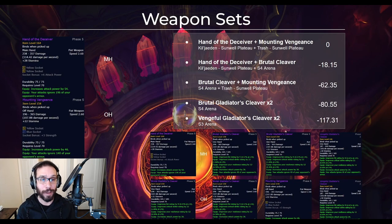Finally we get to weapons, and there's a lot of information to take in here. Your absolutely best combination is the Hand of the Deceiver off Kil'jaeden and Mounting Vengeance, which drops off trash in Sunwell Plateau. The Hand is the key weapon here — replacing the offhand with a Season 4 Axe is an 18 DPS loss, but replacing the main hand with the Season 4 Axe is a whopping 62 DPS loss. Going double axes is 80 DPS behind the best, and double Season 3 Axes are 117 DPS behind.